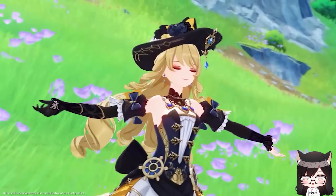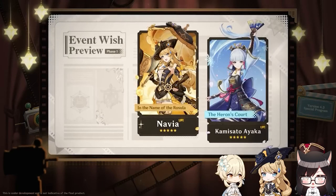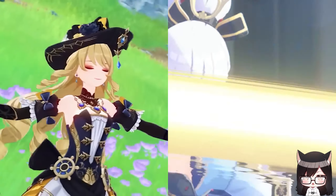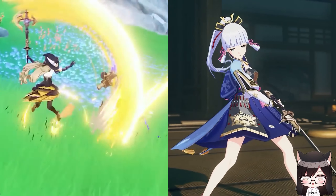The 4.3 special program has ended and the banners have been revealed. The first half features Navia and Ayaka, while the second half features Raiden and Yoimiya with the new 4-star Chevreuse. For this video, we'll be taking a look at both Navia and Ayaka in the first half, so let us jump right in.